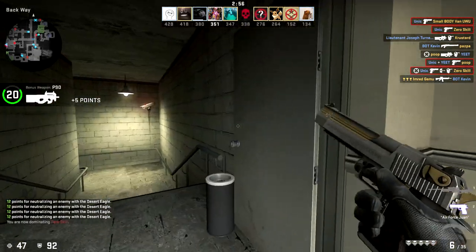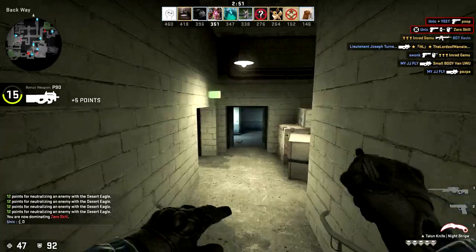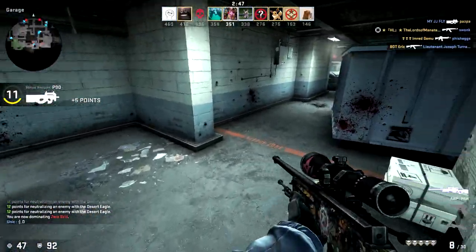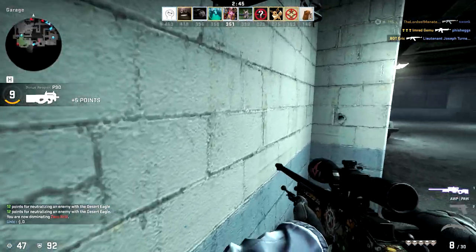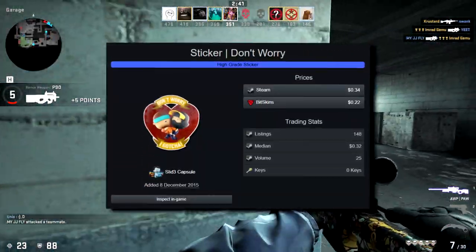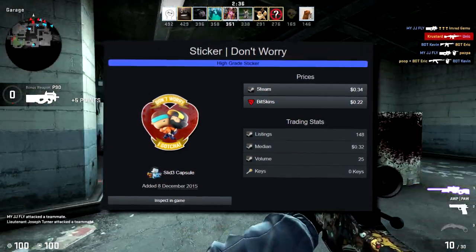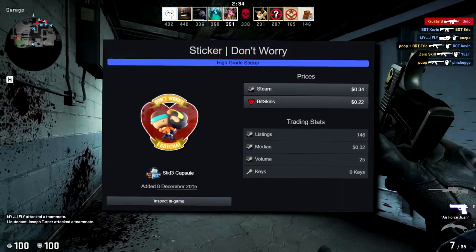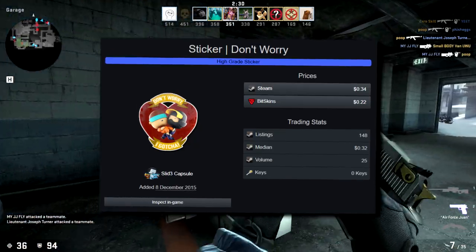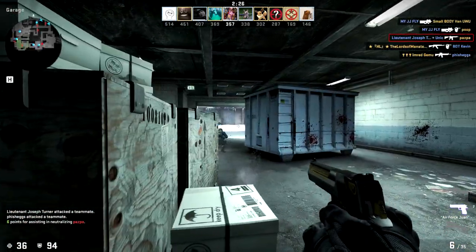This next one has a ton on the market and a friend even said he's seen it before, so maybe I shouldn't have it on the list. But I personally have never ever seen this — didn't know it existed. It is the Don't Worry sticker, very cheap, 146 on the market, a little older. I'm not really the biggest fan of this sticker but I've never seen it, so I have to include it.